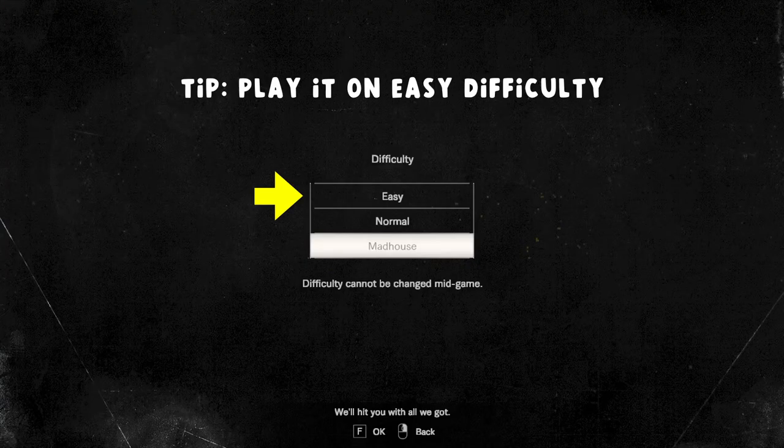Playing this game on easy will be the quickest way to get through it. Seriously. Enemies will have less health and it'll be a hell of a lot easier to get through the game faster. It's just better to do it on easy.